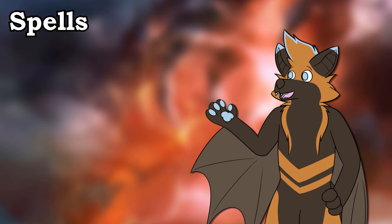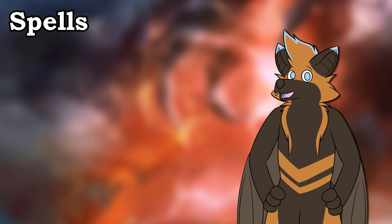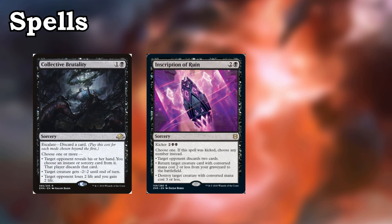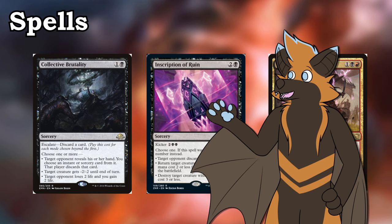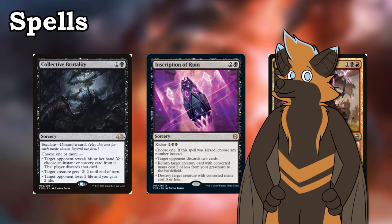Lastly, we get to our flex spells. What do I mean by flex spells? Well, they're spells that can do different things depending on what we want them to do. Collective Brutality, Inscription of Ruin, and Cull the Weak — I mean, Command are all spells that have different modes and can do different things, whether that be direct damage, flat out removal, discard effects, artifact removal, or creature recursion. They are all powerful cards in any given situation, and even though they are a bit highly costed at 2-3 mana, I'm more than happy to include them.